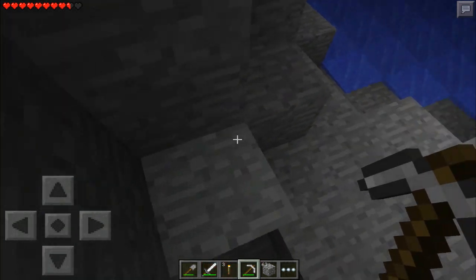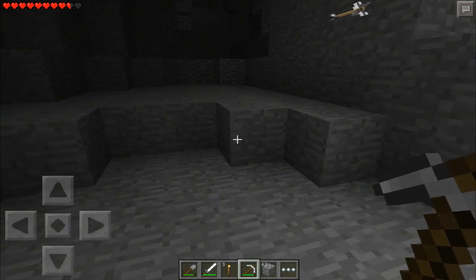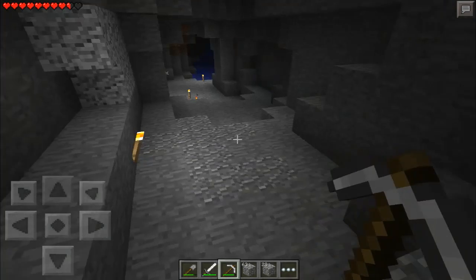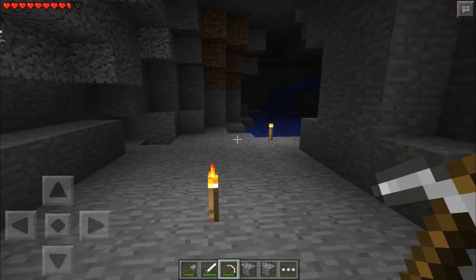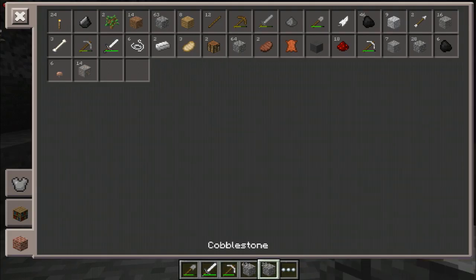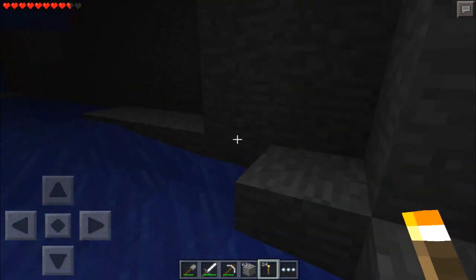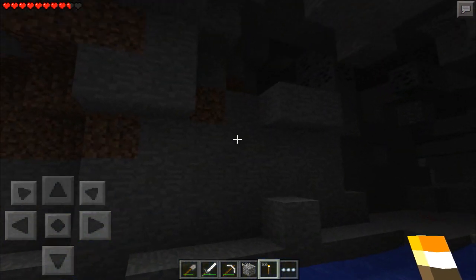I'll just save it up until 1.0. Because 1.0, they're either going to add enchanting or they're going to add redstone. So if it's redstone, that's when we'll be able to start using that stuff. If it's enchanting, we'll have to wait until the next bigger update for the redstone. Because that is a big thing to add to the game. A lot of people have been kind of upset about how long it's taking to get redstone added, because redstone just adds so much to the game. I love redstone. I used to love doing redstone engineering stuff with pistons and automatic doors and stuff like that.